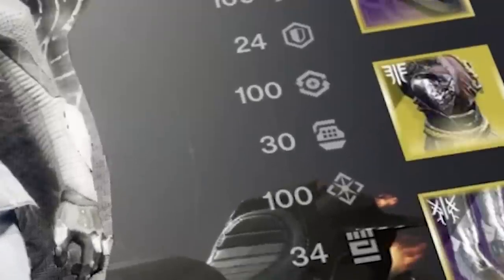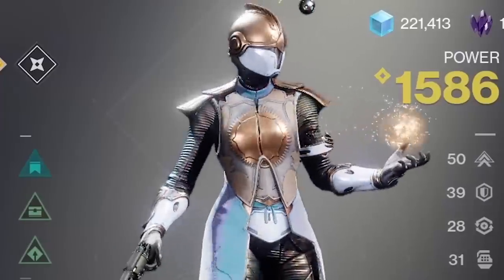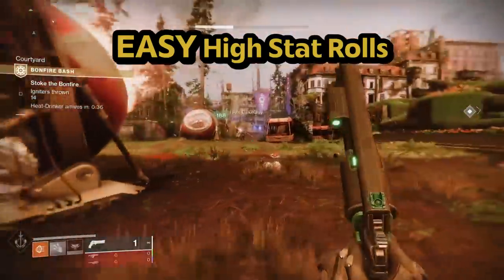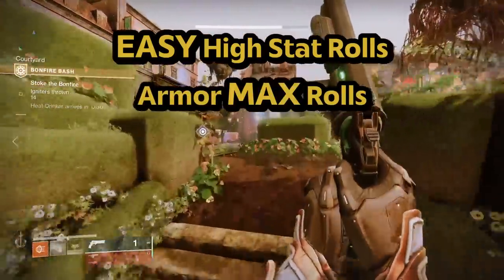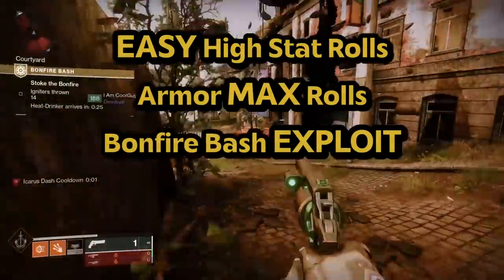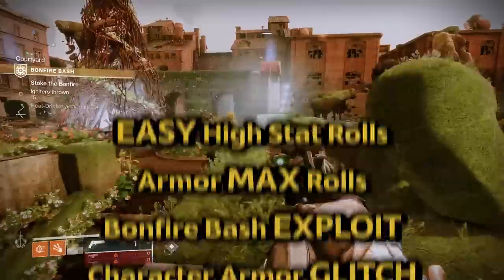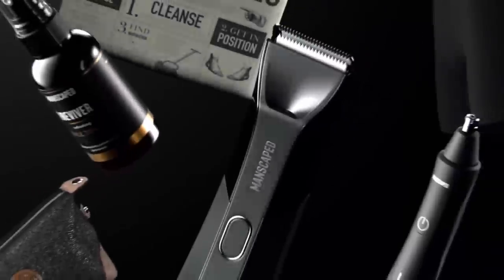Triple 100 stat armor — the elusive beast, yet incredibly helpful for both PvE and PvP. Hi, my name is Fallout, and today we're going over how to easily grab high stat rolled armor, the numbers behind legendary armor so you can better plan your triple 100 build, how to burn through Bonfire Bash quicker via an exploit, how to get high stat armor on all characters without grinding on all characters, and how to easily farm silver leaves even after Bungie murdered the old farming method — there's a new method, and it's just as good.